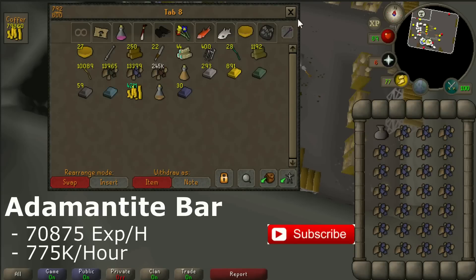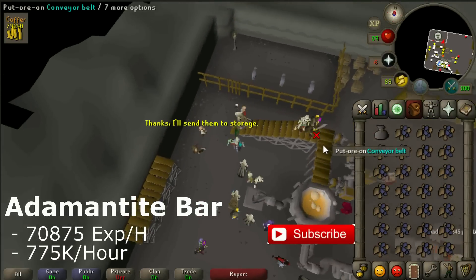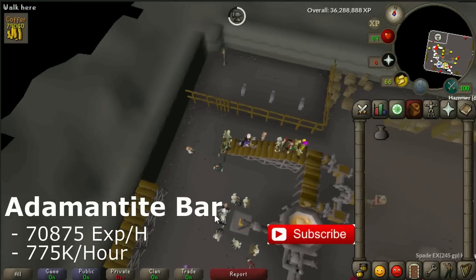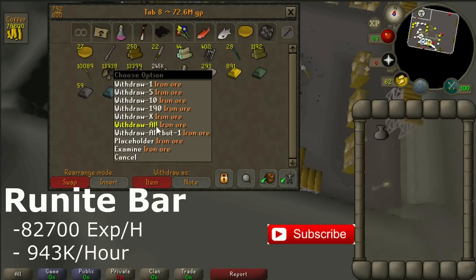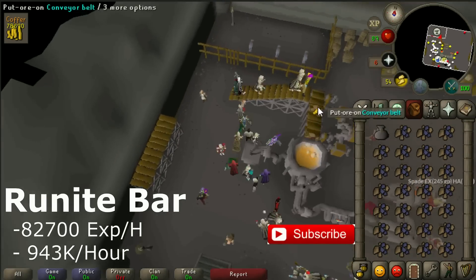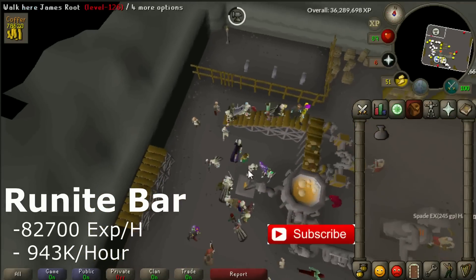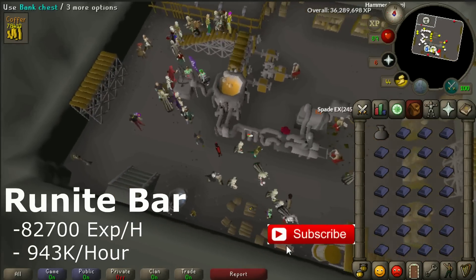That said, this is based on Grand Exchange prices today, so in a week the prices may be different and there could be more profit from adamant bars or something else. Right now it's best to make mithril bars, or if your Smithing level is lower go for steel or iron bars. When you are 85 Smithing it's better to make runite bars — right now you'll make 950k profit per hour and get 83k experience per hour. Mithril bars give the most profit, but runite bars are very close and give about 12k more experience per hour.